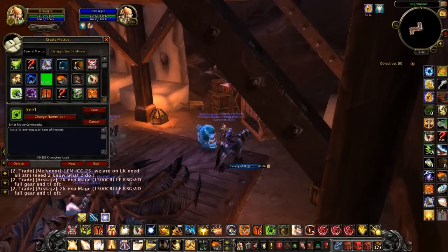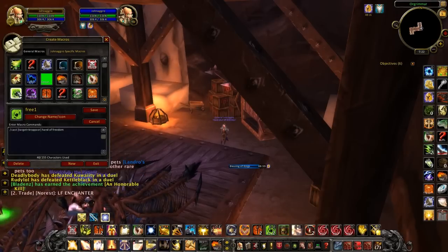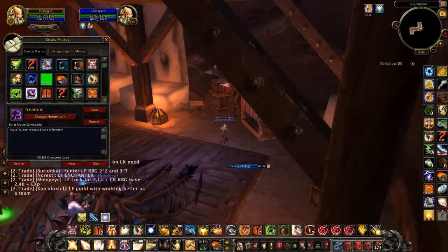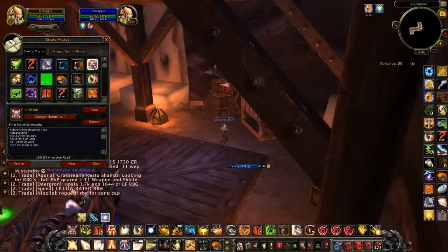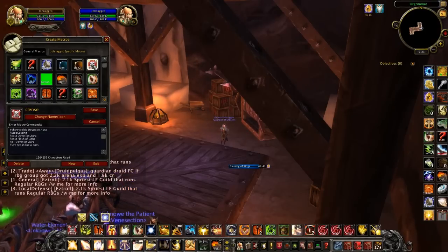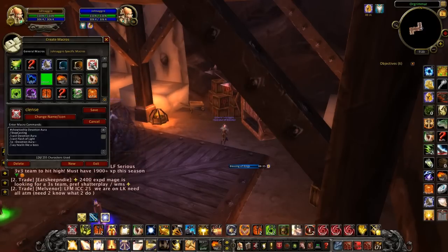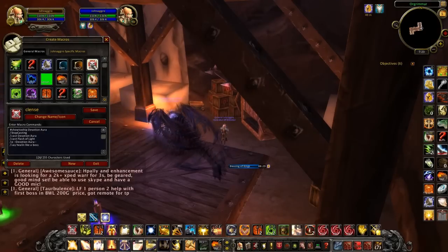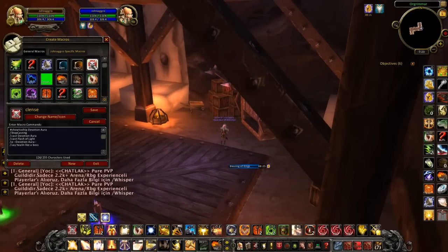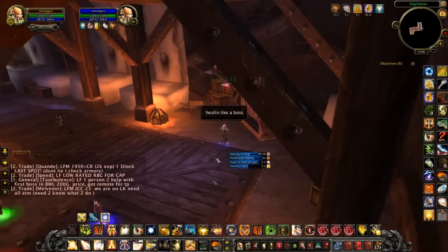Now for my macros. Control 1 and Control 2 are my freedom macros — they target a specific person by name and cast Hand of Freedom. Both are the same structure. Then I have my Devotion Aura macro: show tooltips, stop casting, cast Devotion Aura, then cast Flash of Light on myself. It also has a slash say message, so when I pop it, it says in chat something like 'healing like a boss.' As you can see, it flashes light on myself and posts that message.